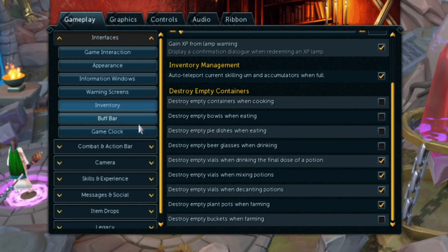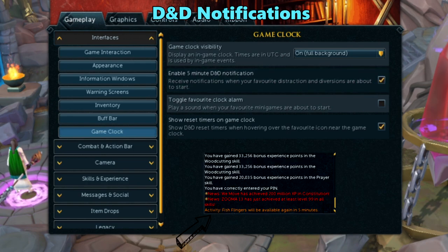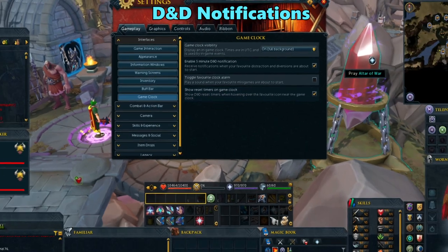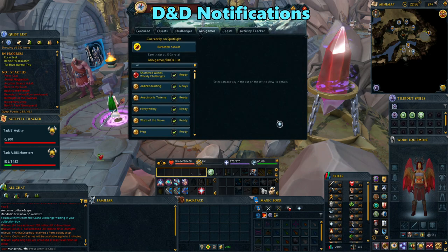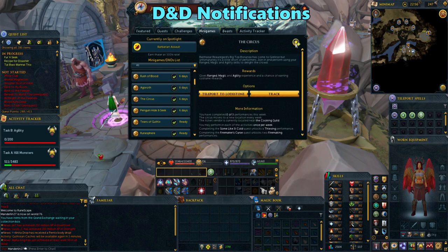If you like keeping up with distractions and diversions, go down to the game clock tab still under interface. If you check off the 5 minute notification, the game will give you a message in your chat when your favorite D&Ds are about to start. You even have the option of it playing as sounds. As an alternative, you can just check off the timers on the game clock instead. Now whenever you hover over the star by your clock, it will show which ones are ready. To set your favorite D&Ds for all of this to work, click on the compass on the bottom right and go to the minigame tab. Scroll down to the ones you like and favorite them by clicking on the star icon. You can unfavorite them this way too.